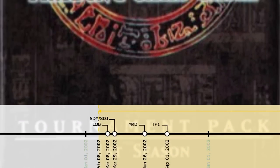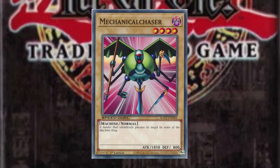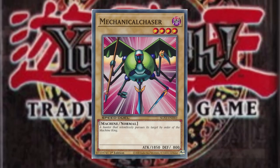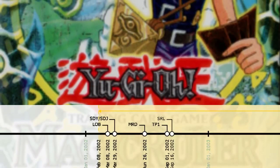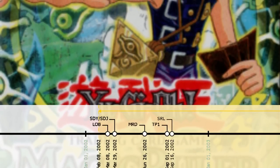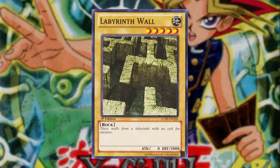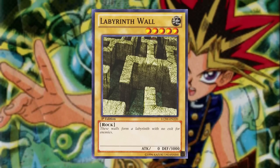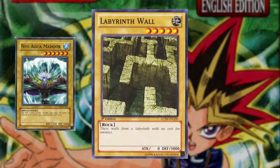Moving on to the first tournament pack, we see the power ceiling for zero tribute monsters rise again with Mechanical Chaser. Those 50 attack points really matter, as the early metagame became centralized around Mechanical Chaser — this is that one exception in tournament packs that I mentioned earlier. Moving on to Spell Ruler, which has one outstanding normal monster in particular: Labyrinth Wall. This one tribute monster has 3000 defense points, which is actually the most defense points for normal monsters at this point. There will also be Neo Aquamador and Soul of the Duelist much later, but that is a couple years in the future.